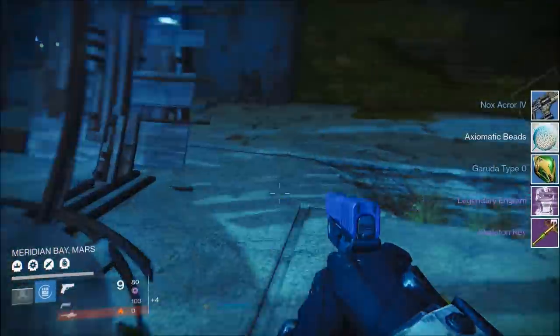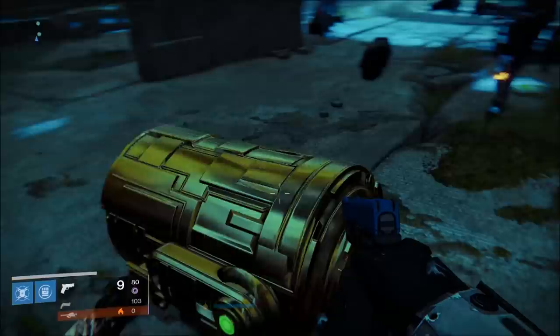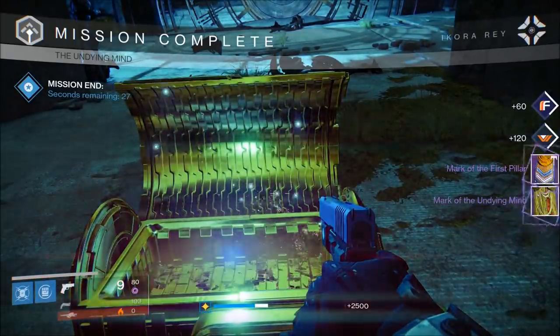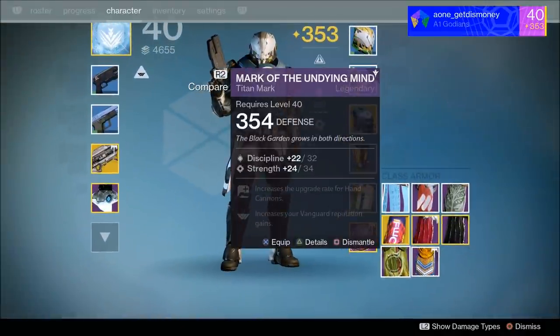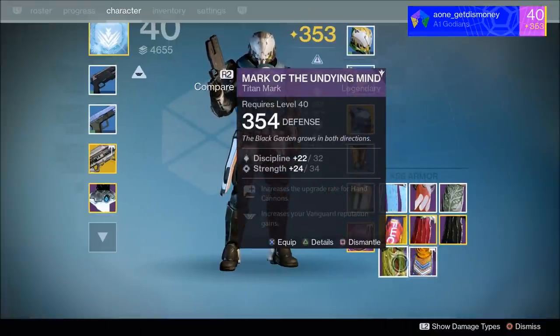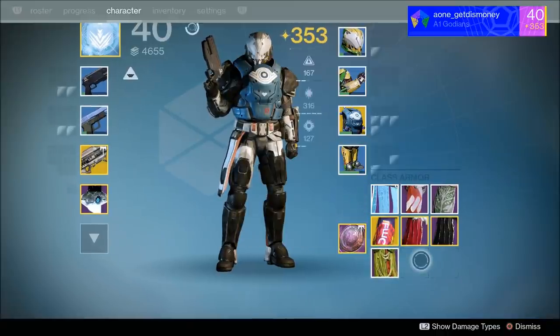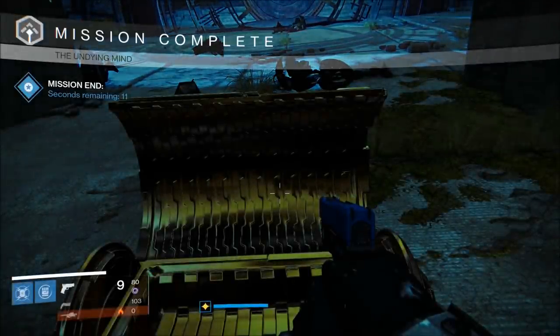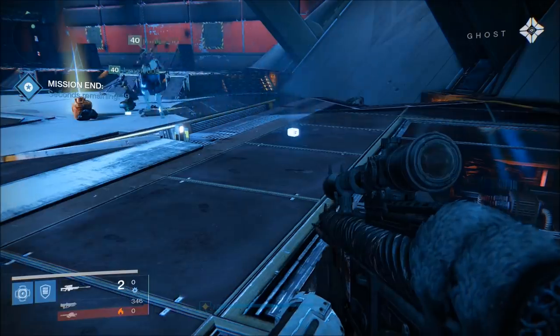The first skeleton chest we're going to open is on the Undying Mind strike. I ended up getting two legendary titan marks, one of them being the Mark of the Undying Mind, which is strike-specific loot — meaning you can only get the Mark of the Undying Mind from this specific strike. You'll notice that a lot of these items have different light levels, because the light level of the loot you get from these chests depends on your current light level. Loot from the skeleton chest is a good way to level up your light level after reaching 365.